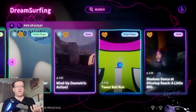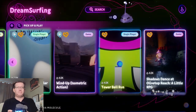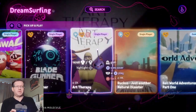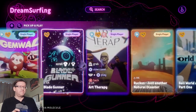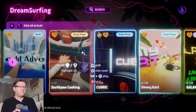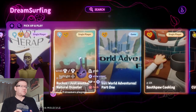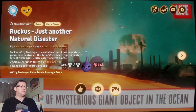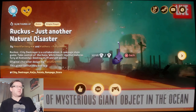I know the power of LittleBigPlanet - I know how good it was, I created a few little platform games in there. But this is the next evolution, it's going to be amazing. Let's go for one that's got some really high likes. This one here - 'Just Another Natural Disaster,' 14,000 likes, single player. It's a Rampage-style game.